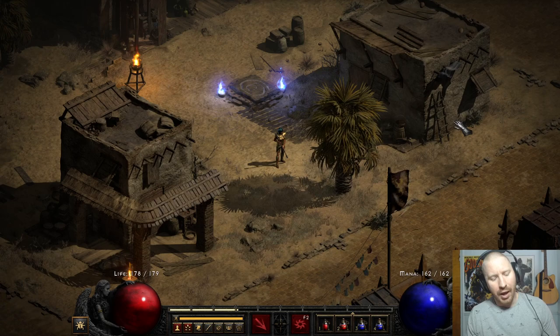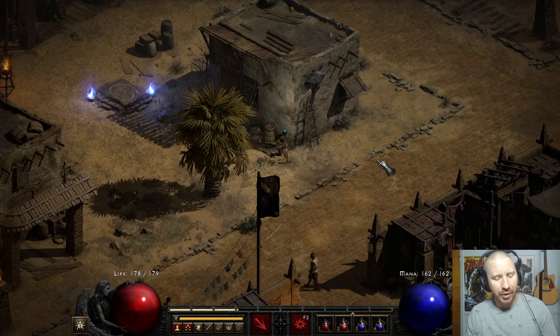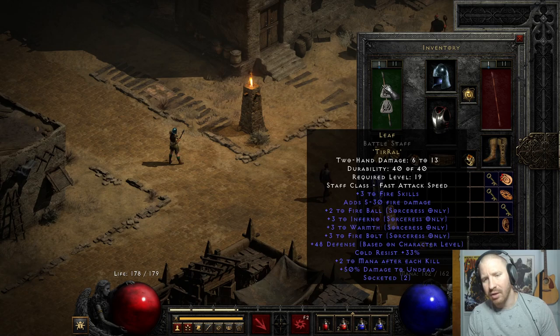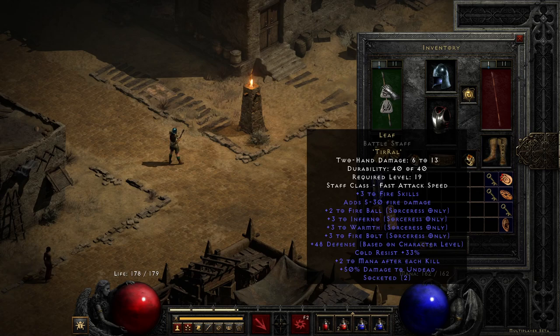I just respecced this woman. She was a Fire Sorceress, and fire's a great way to go early on in Diablo 2, because fire skills can kill things pretty quick. And you can make a Leaf staff, for example — very cheap, very easy to make. You just need a two-socketed staff that's non-magic, non-rare, non-unique, and you can make this runeword out of it, and it'll hold on to whatever skills it has pre-rolling it into Leaf.